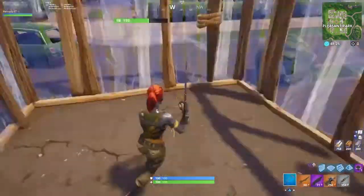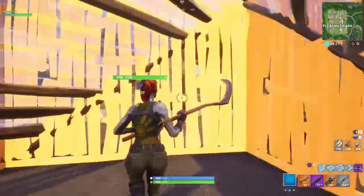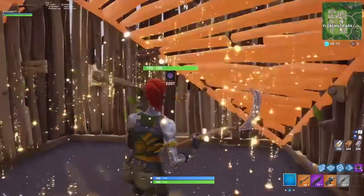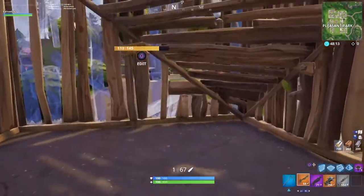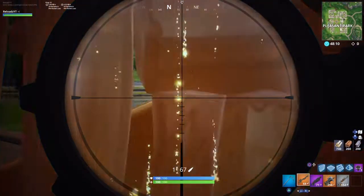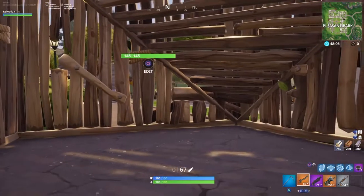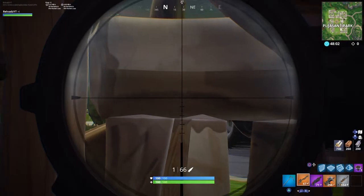First thing you gotta do is do like this, and you put down the pyramid and go 1, 2. Then you can edit whatever one you want, as long as it has that right there. So I wanna edit this, so I go right there. Stand back as far as possible. You guys do not have to crouch, but I'm just crouching. And you get that — it's a little peek, people can not really see you.